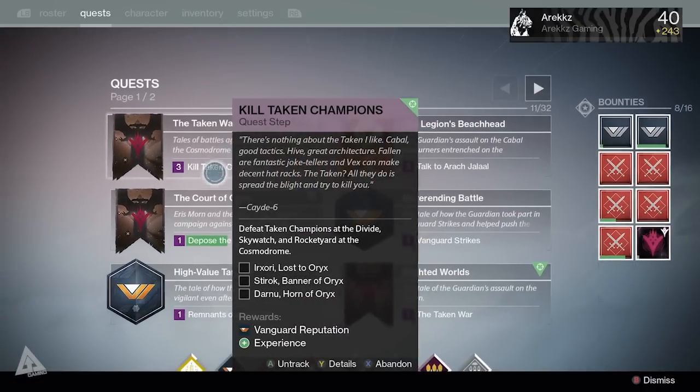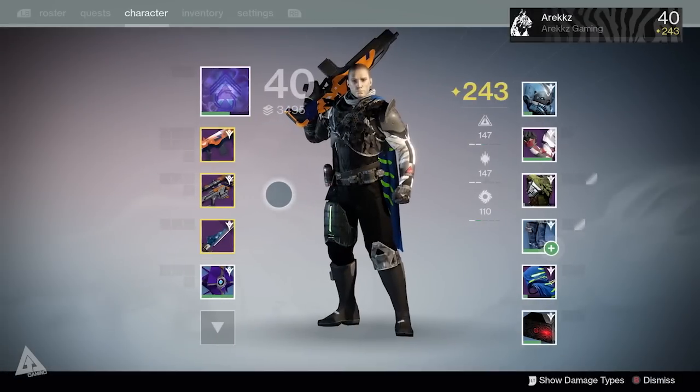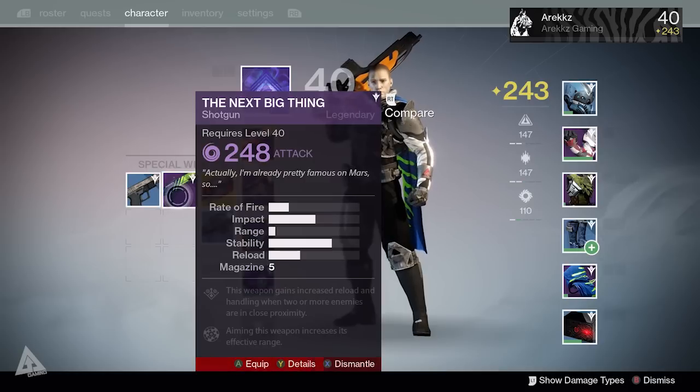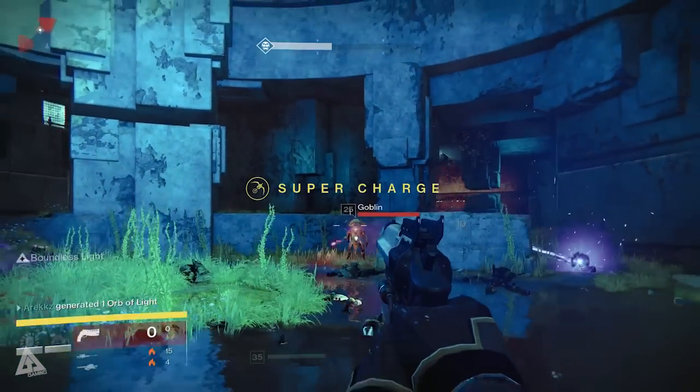In addition to that, some story missions will award you with marks ranging from as few as 10 to as many as 20. Beyond that, you can dismantle your year two legendary items — weapons and armor. If you dismantle an unleveled year two legendary you'll get three marks, however if that legendary is fully leveled then you'll get four to five marks.